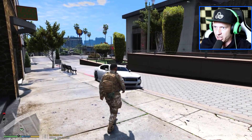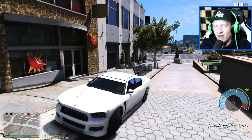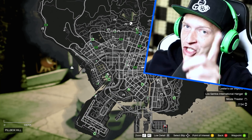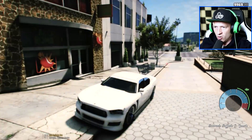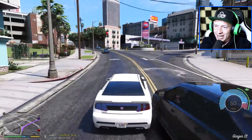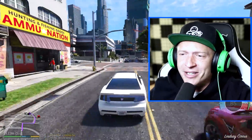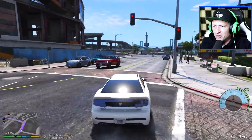Anyway, next thing is we have to go to Ammu-Nation. We have to buy some weapons. Trevor is meeting us there. This Ammu-Nation store is right over here, so let's get going. Maybe they'll realize we're not real military people — so just in case, it's good to have some weapons. Let's go meet up with Trevor and buy some crazy weapons.